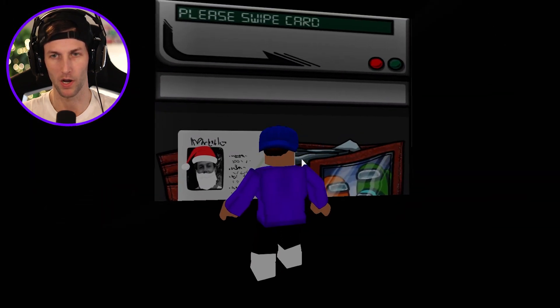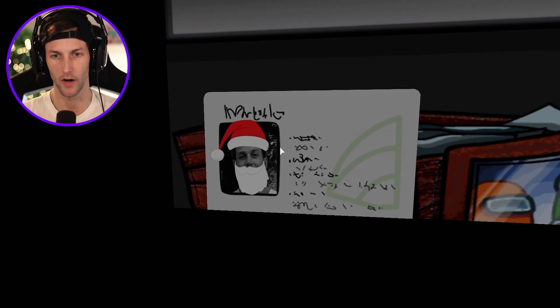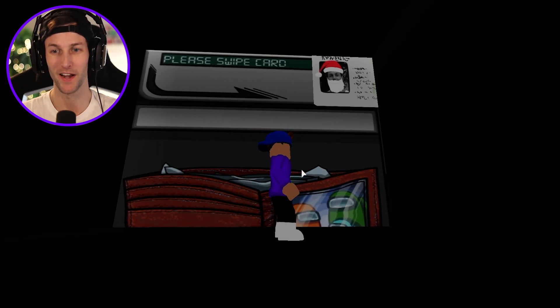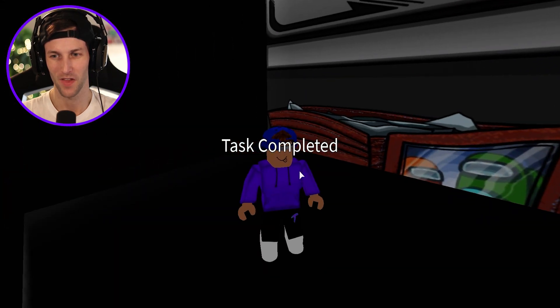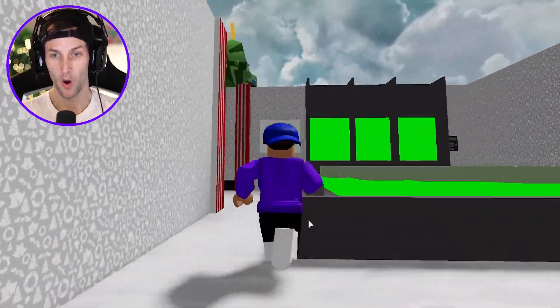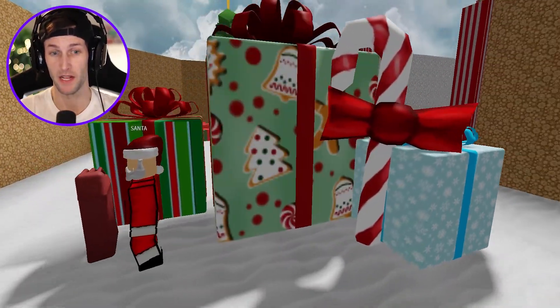Oh, this is probably our task. Look at the key card — it's got my face on it with Santa Claus with the beard and the Santa hat. Let's go ahead and swipe the card. That is so cool. Looks like we did our task there. They even got the vents in here. I'm not going to hang out near the vents — I don't need anybody running after me.